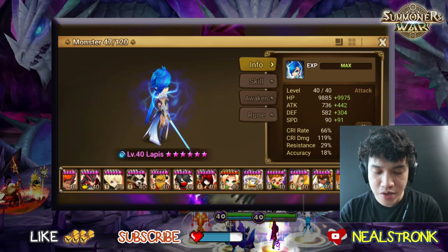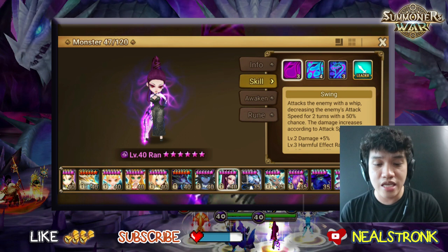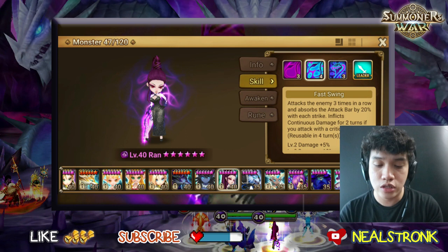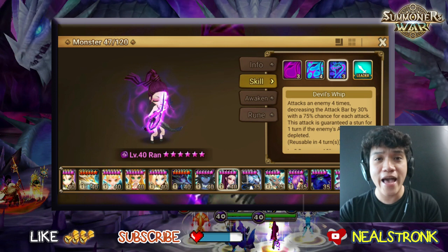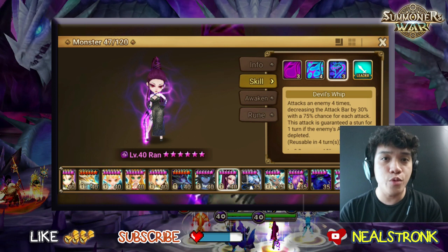Let me show you her skills so you know how to use this monster. Her first skill applies a debuff that slows attack speed. Her second skill deals continuous damage and hits three times in a row, absorbing attack bar — she can absorb up to 60% total. Her third skill guarantees a stun if you deplete a monster's attack bar. I've already tried it and it works.